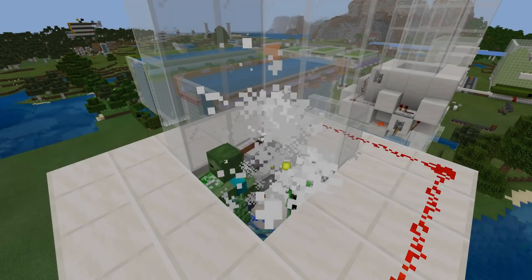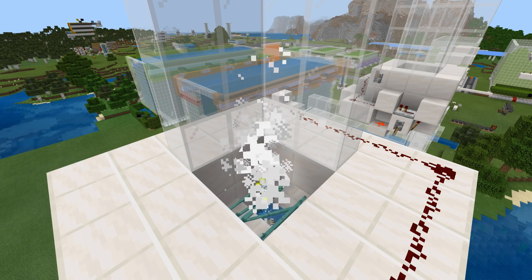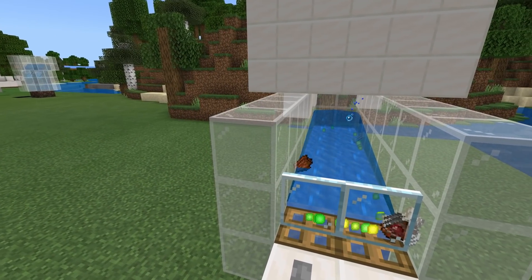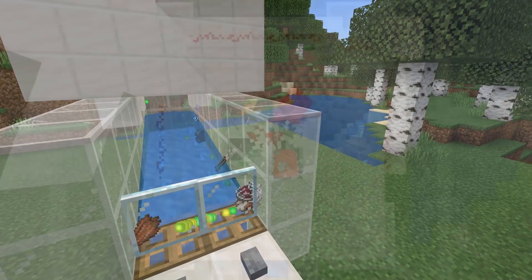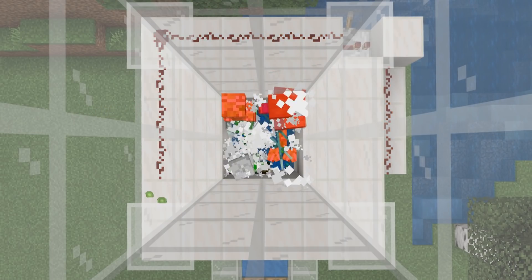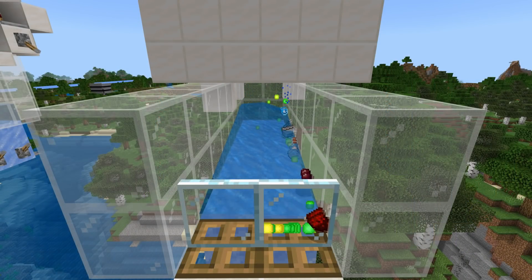Hello everyone, Silent here, and welcome back to another Bedrock Edition tutorial. Today I'll be showing you how to build an advanced trident killer for your Bedrock Edition worlds. This trident killer is unlike any other trident killer on Bedrock Edition because it actually delivers all the drops and all the experience from the mobs that it kills directly to you the player. You don't actually have to stand next to this trident killer, and what this allows us to do is have several different trident killers around the world at various different mob farms and sources of experience, and then channel all of those drops and experience into one small area.